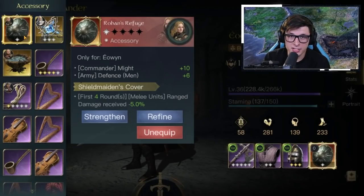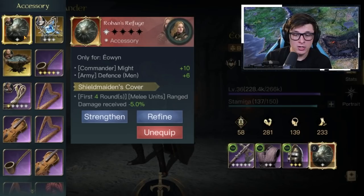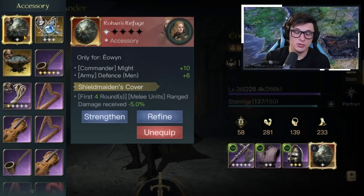Hey everyone, welcome to the channel All Things Middle Earth. Here with a video looking at what I think is one of the first unique equipment unlocks inside the game. I officially have Eowyn's unique Respect 10 item, the Rohan's Refuge. In just a second I'm gonna give you my thoughts on this item, whether I think you should get it and what we did - the process we did on stream to unlock this.